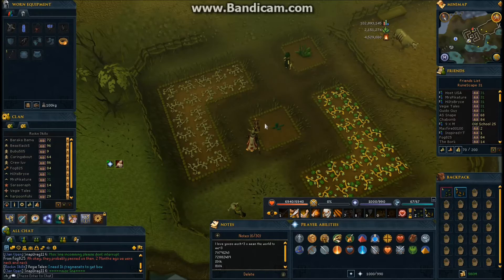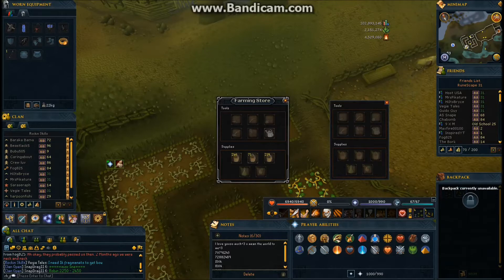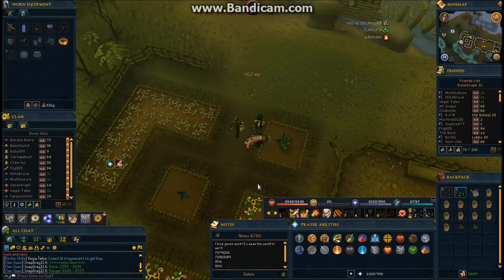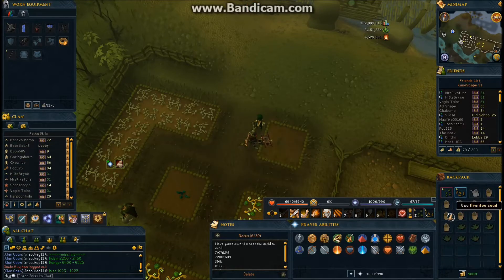Hello YouTube, RHJF back again with another video. This is the next episode of our Road to Santa Hat series and this episode is completely 100% dedicated to farming, which I deem as one of the best money-making skills in the game. You make money from the very beginning all the way to the end with Torchstolls. In this video you can see me farming grimy Avantoes which I planted previously, and I'm price-checking right now — it's about a 21k investment. You'll see at the end that it's very good money, and it's about one hour for them to grow.